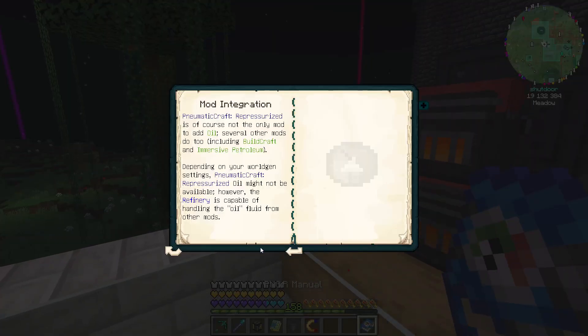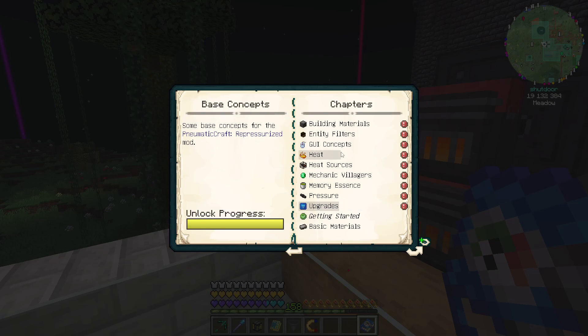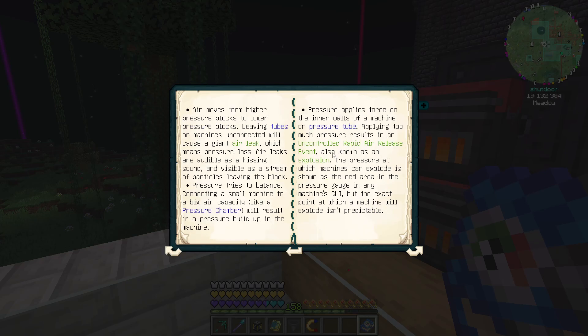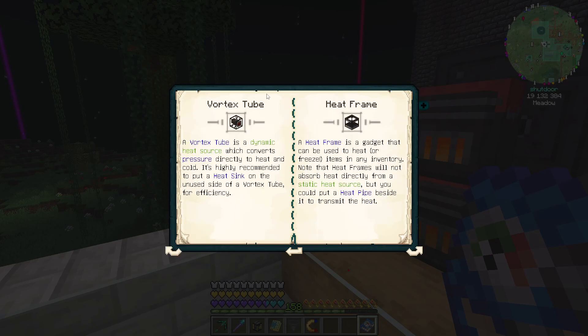So what else can we do? Because I know there's a lot to do with this mod. We've got the crude oil, which we can make plastics, lubricants, and a few other things with. Let's see — pressure. So this is math that you guys can try and read. I know it's important, but we're not to that point yet really. Because I don't need that stuff until I can actually toggle this. So a vortex tube is a dynamic heat source which converts pressure directly into heat and cold.